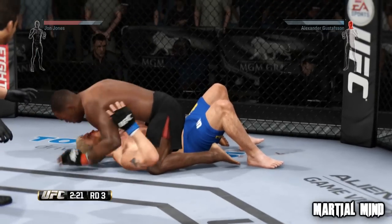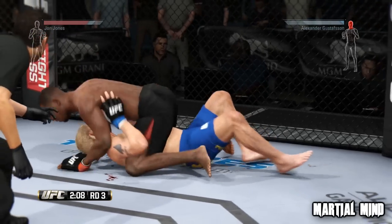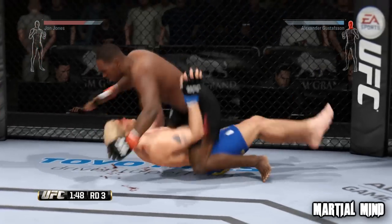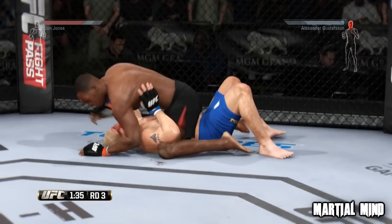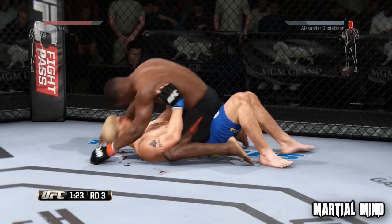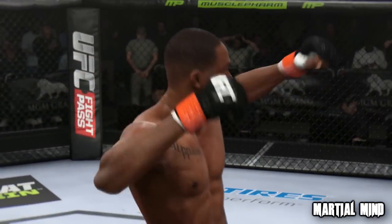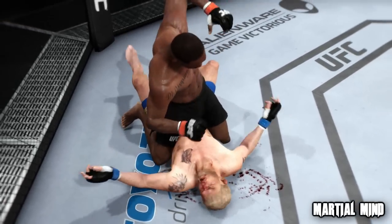The fact that it seems every single fighter will have the same exact takedowns — come on! So if I pick GSP, a guy who has beautiful, aggressive, explosive double legs where he drives you from one end of the cage to the other, I'm going to be limited to just the same single leg, same weak double leg, and the ridiculous power takedowns? The takedowns in EA MMA and UFC Undisputed 3 were so much better. If Gustafson can perform the same exact takedowns as Jon Jones, then what exactly is the point? Whoever was assigning these moves either has no real knowledge about these fighters or just wants to make a game that looks flashy and crazy to attract casuals.